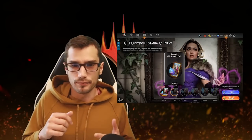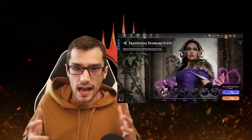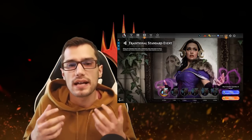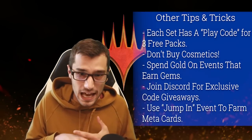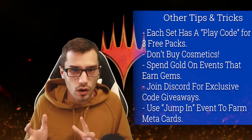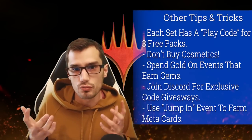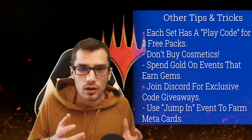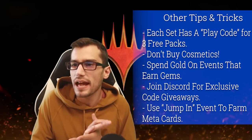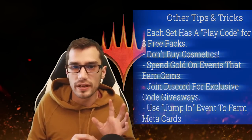We also have regular events — Historic, Alchemy, Explorer — and the traditional best-of-three versions. Historic and Alchemy are the digital formats; Explorer and Standard are the paper formats. The digital formats have new cards that are balanced, while the paper formats are tried-and-true tabletop.